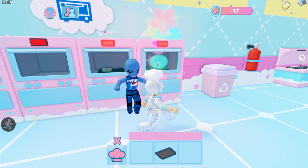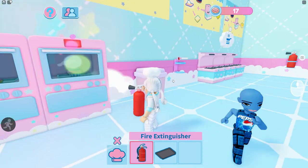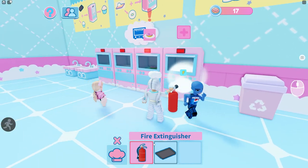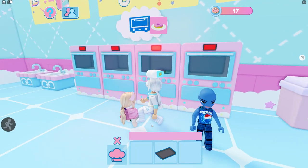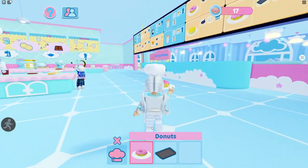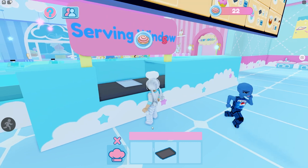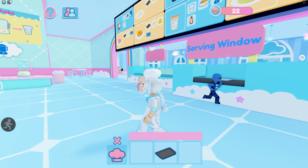Someone's cake is on fire, so we're going to take the extinguisher, turn it on, and put it out just like that. If you don't want it anymore you can just toss it. Now let's take the donut out — it's all ready. Take it up to the serving window and you get some cinnamon coins for that.